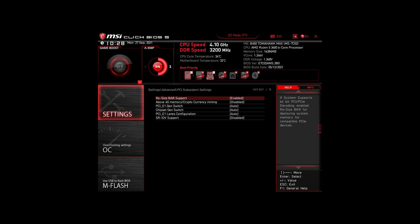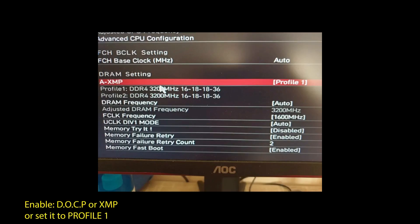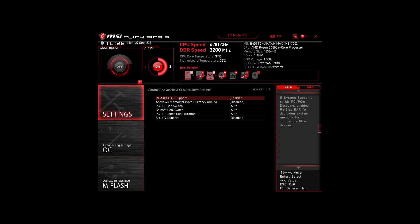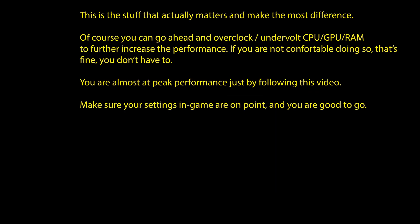Next, for those on an Intel system: again, enable XMP or DOCP to boost your RAM speed. Disable the following settings — Intel Speed Step, Intel Speed Shift Technology, and Intel C-states. Enable Turbo Mode and Resize Bar Support. These are the most impactful settings for any Intel system to boost FPS and make your CPU and RAM run optimally. Of course, you can optimize further by overclocking and undervolting your CPU and RAM and going further down the line with BIOS settings, but we won't go in-depth on that in this video.